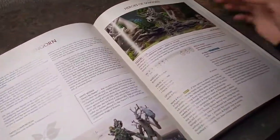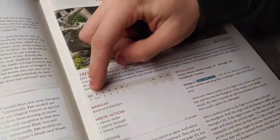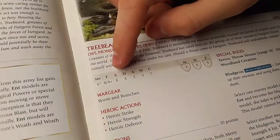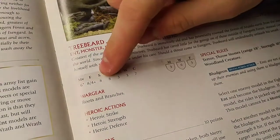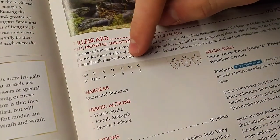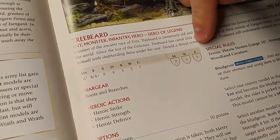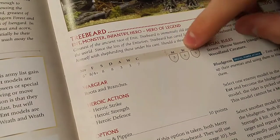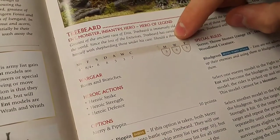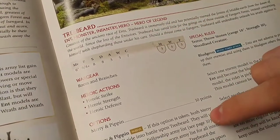Let's take a look at the profiles. Treebeard: 6-inch move, Fight 8, 4+ shoot with 18-inch Strength 10 stones, Strength 8, Defense 8, 3 attacks, 3 wounds, Courage 7, 3 Might, 6 Will, and 3 Fate. We could roll terror tests for him, but he's guaranteed to pass six times with that Will store, so we technically don't need to.